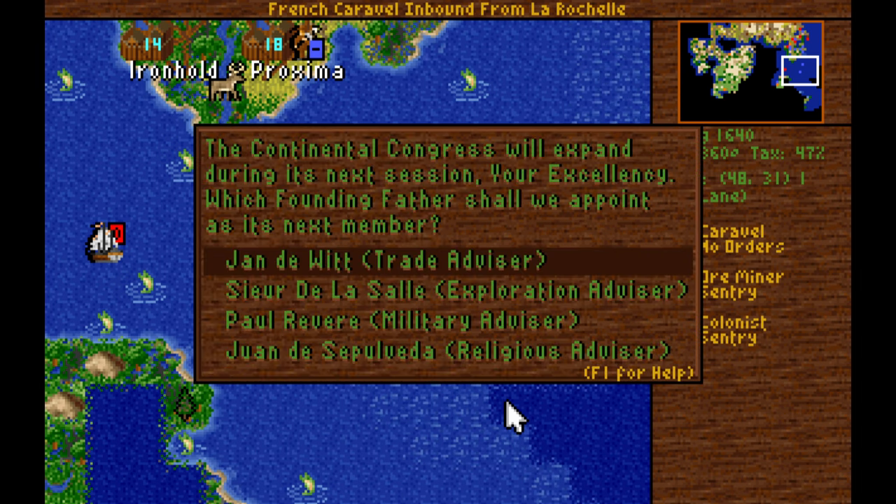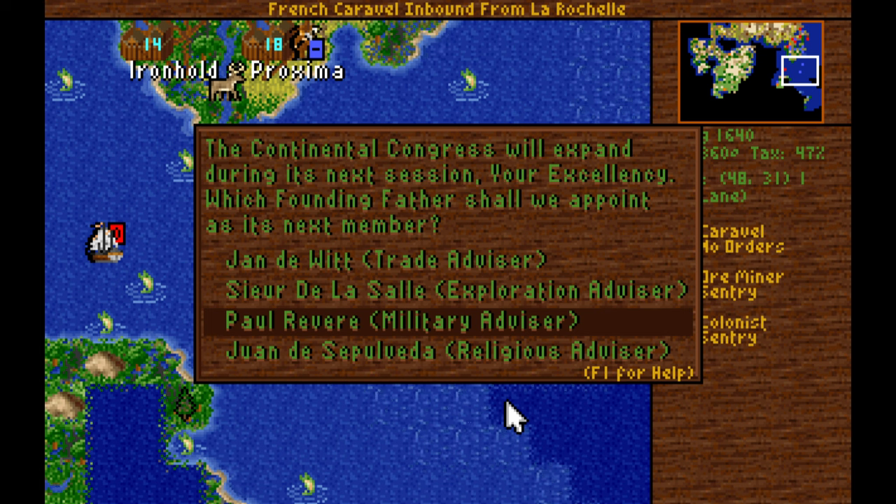De La Salle gives all existing and future colonies a stockade when the colony reaches three population. I don't care about that — it's actually counterproductive at times. Sometimes you want to build a colony and then just abandon it, but if the colony reaches three population they get a stockade, and if you have a stockade you cannot reduce the population below three, so you cannot abandon the colony at that point.